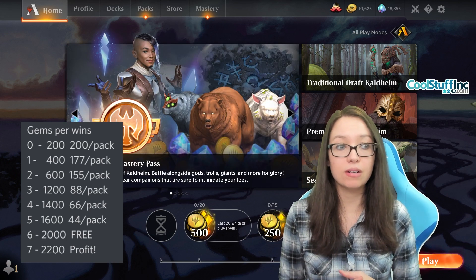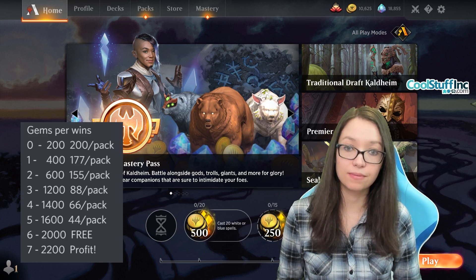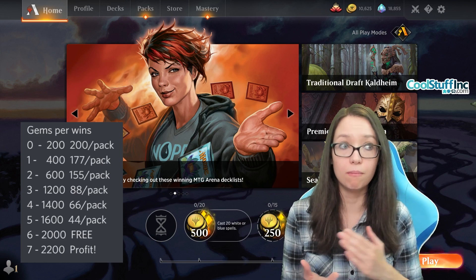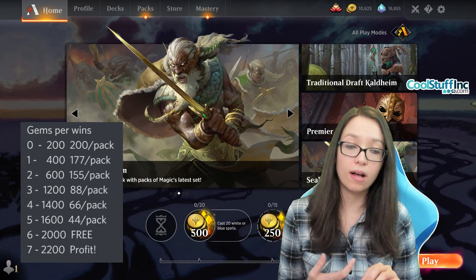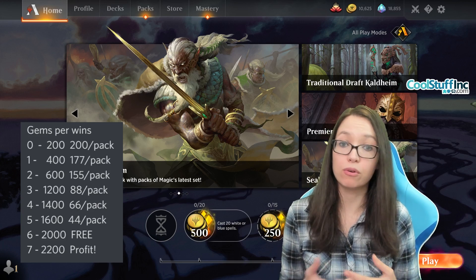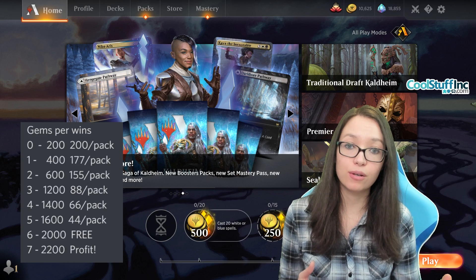Next week we're going to be talking about the better value in terms of getting more gems back in your pocket and how it's actually better for building a collection because you're not taking as big of a hit. That'll be when we discuss the three different types of draft: premier, quick draft, and traditional draft. We'll cover multiple aspects of those numbers — whether you're trying to build your collection, whether you're an EV grinder, or whether you're a solid limited player — because each draft type has a different prize pool layout. If you're a weaker player, quick draft might actually be better for you both because the prize pool is more spread out and because it gives you more time to read the cards.